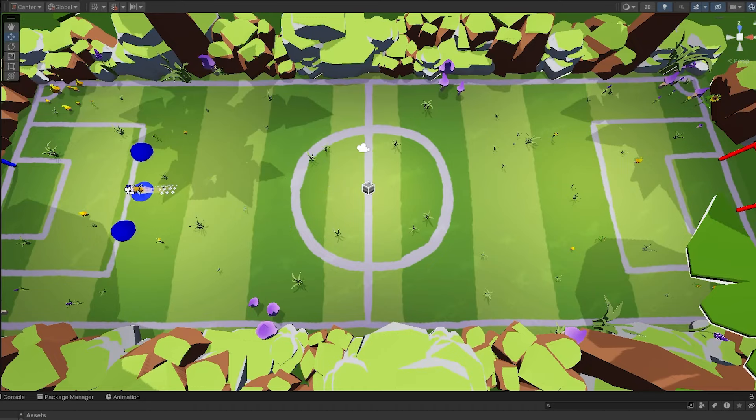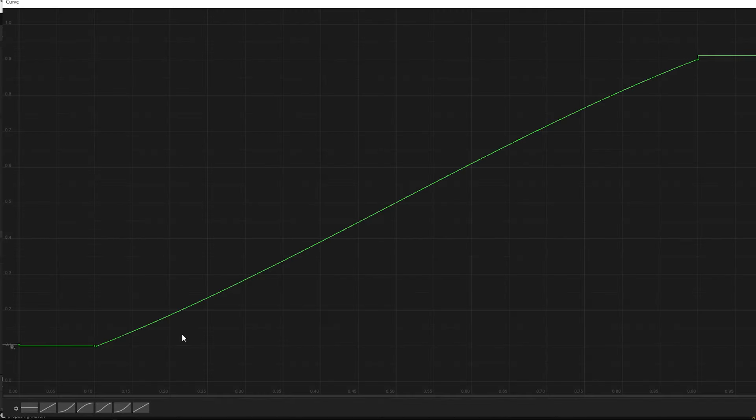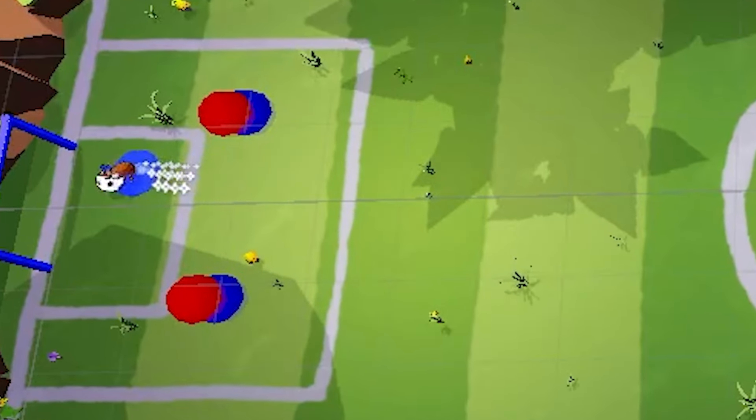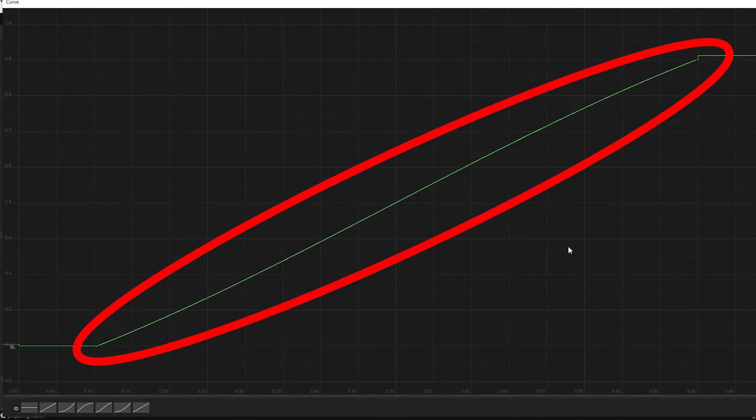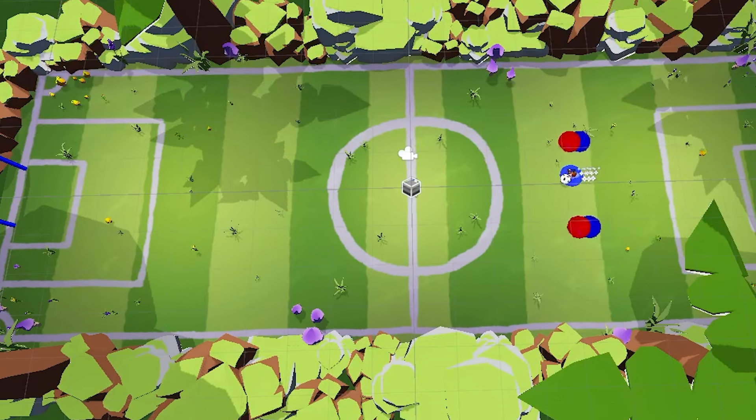One problem I ran into when figuring out the midfielders' position is that as the ball gets closer to the goals, the midfielders really shouldn't be in line with the ball anymore. I found myself almost plotting a graph — if the ball is here, the midfielders should be here; if it's here, they should be here. That was when I realized I could just use an animation curve and plot the position that the midfielders should be in based on the overall length of the pitch. At the start and end of the graph it's basically completely flattened out, meaning the midfielders won't run all the way to either end. In the middle section it's scaling linearly, which means the midfielders will move up and down the pitch almost exactly in line with the ball.